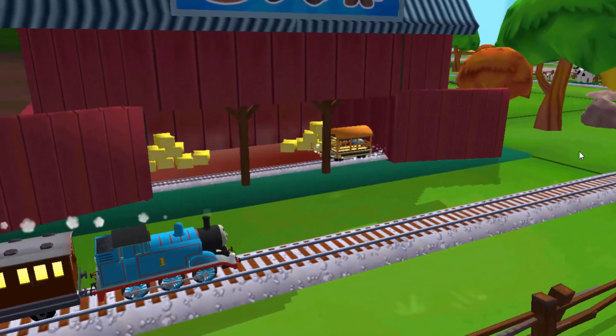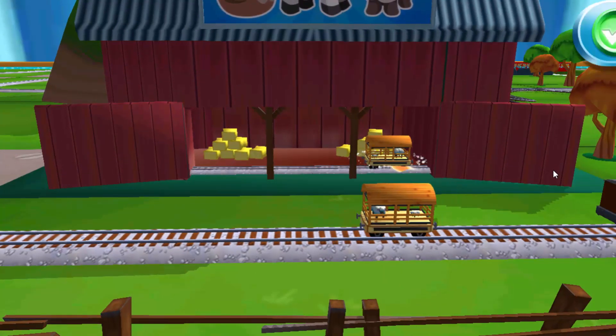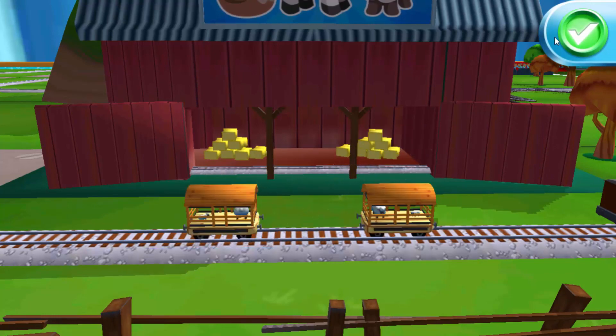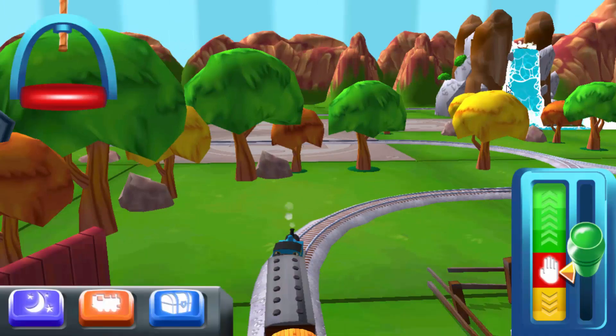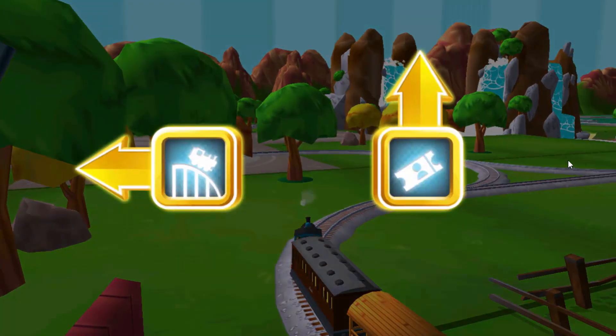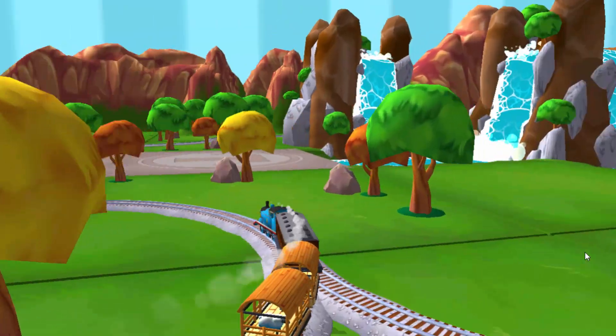A new wagon? Your engine would love to pull that. Cinder's an app — well done. Where should we go next? Next stop, Crazy Coaster Mountain.